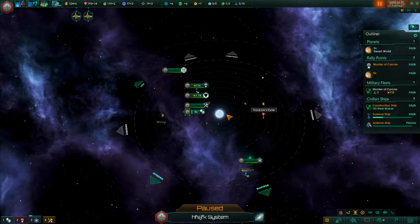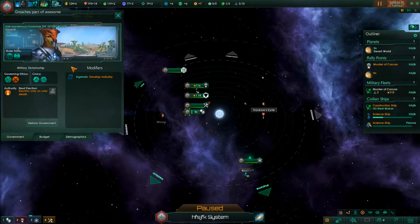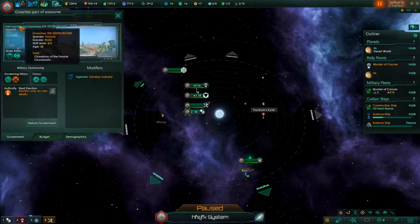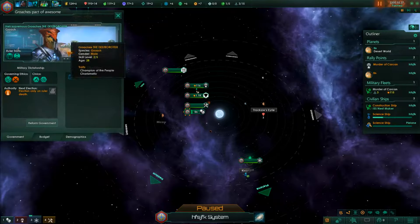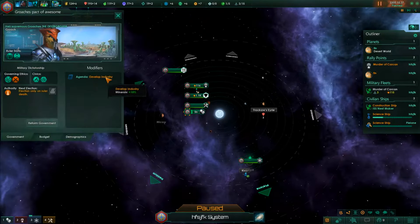I'm going to keep the game paused so we can look at everything without it changing, because this game has a bad habit of changing constantly. We're going to look at the government tab up here first - the hotkey is F1. This shows Air Supremus the Destroyer, his ethics, and his agenda which is Minerals plus 10% - develop industry.